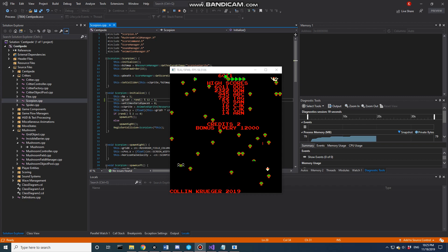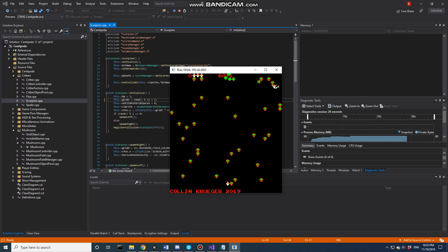This is Colin Kruger with the final sprint of the Centipede project. Taking a look at my game, I currently have it running in Attractor mode. If we hit one, we start the first wave. I'm going to mute it for now — we'll get to sounds later.